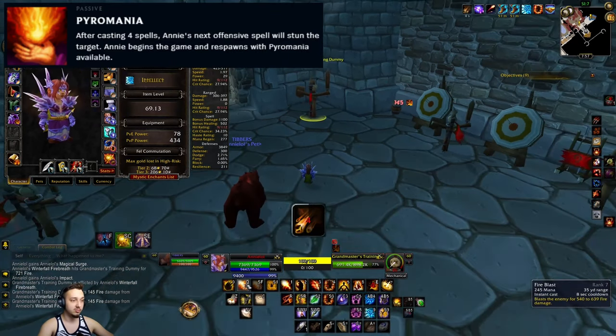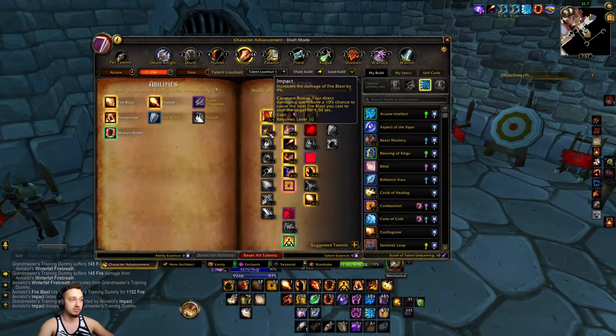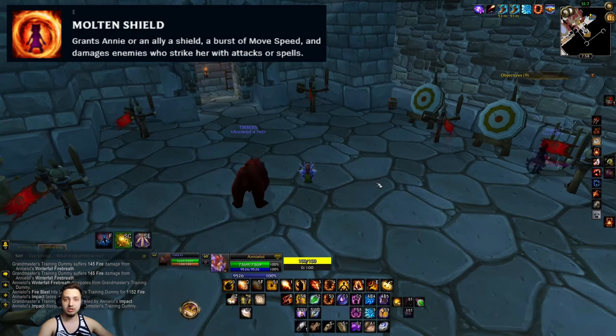And then here we go — we just procced her passive, which is a stun. You pop Fire Blast and that will stun the enemy. That's a talent you can pick up in the mage fire tree known as Impact, which gives you a 10% chance to stun an enemy when you deal damage with a fire spell.